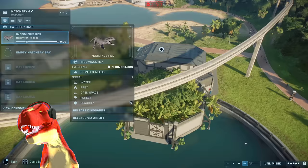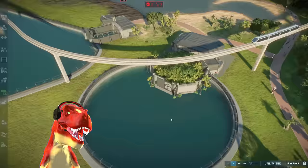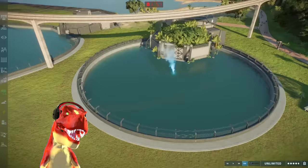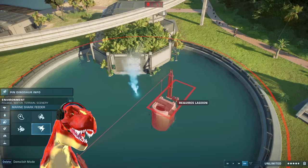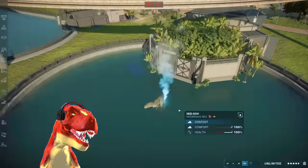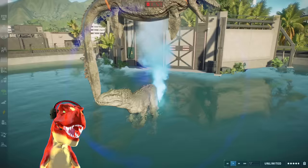Let's release another Indominus Rex while the Mosasaurus is being tranquilized in the background. We can release the Indominus Rex again — that's going to take a while because it obviously does not want to be released again. It knows what happened to the other Indominus Rexes that tried to go into the lagoon. Let's place down the feeder I initially had planned. There it is, coming out again — and it's going to stay still right there. Oh, the Mosasaurus is actually going to land right on top of it! It's going right through it.